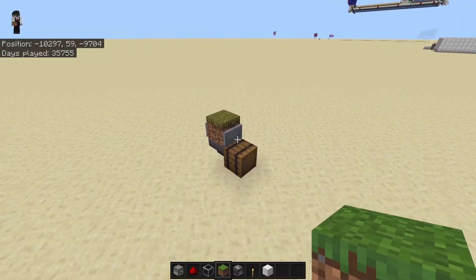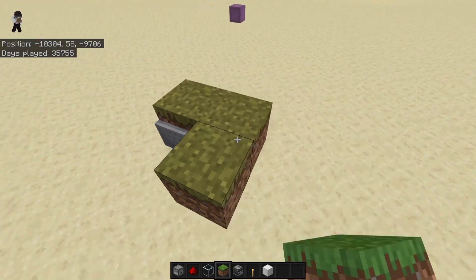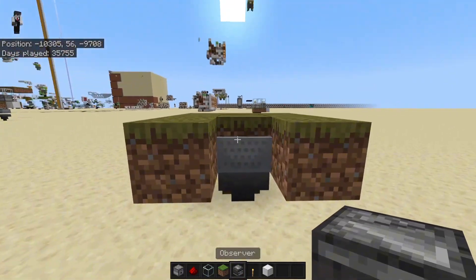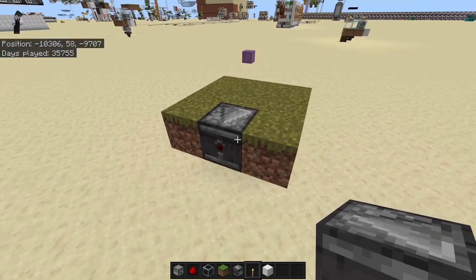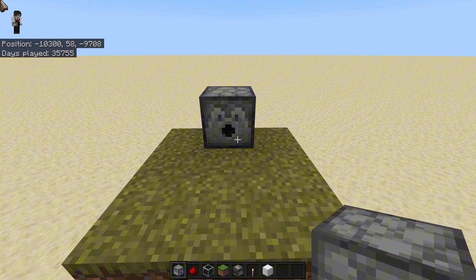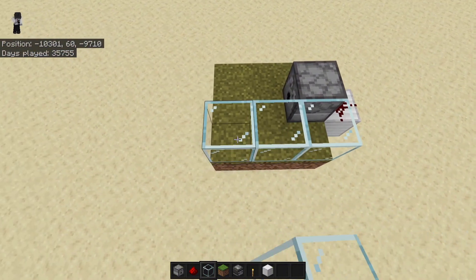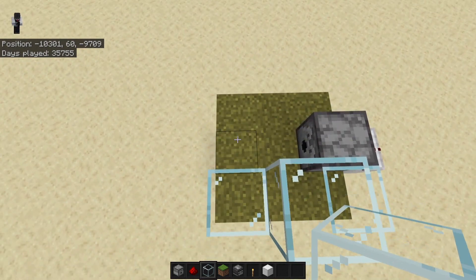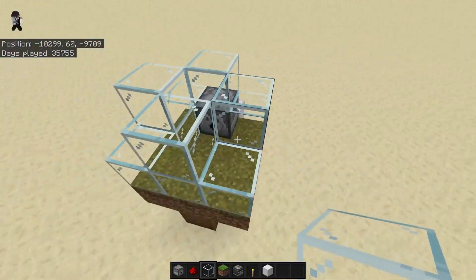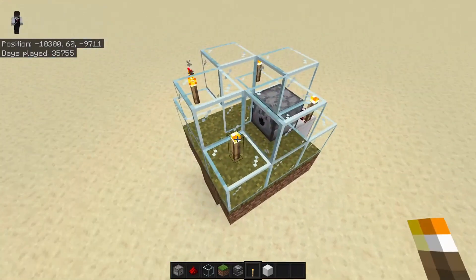Now that we've done that, we can work on the rest of the farm. Come over to this grass block and place more grass blocks here, leaving only the one that's around the back, as we need to place an observer here with a block, then redstone dust and a dispenser. Now you can place the glass — three blocks here with one block on top, two blocks here, three more blocks here with one on top, and then one on top of this dispenser. Then place torches on top of these four glass blocks, as this will help the grass spread quicker.